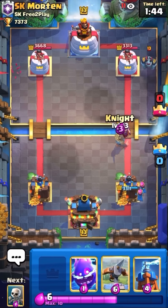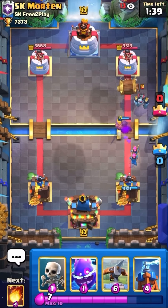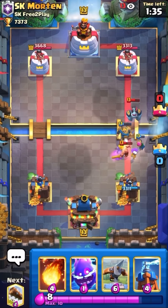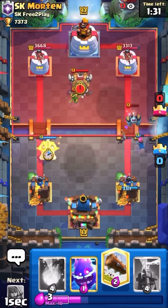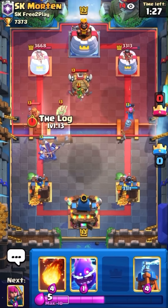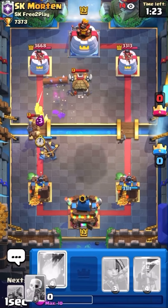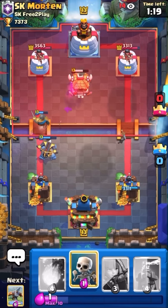I'm gonna go Knight just so the Mother Witch doesn't kill my Archers, and I'm gonna go Skeletons to protect my Archers. That's a dead push — I'm gonna go Expo. He's gonna go Goblin Hut at the same time. He has Prince — that's pretty interesting. I'm gonna go Log. He has like three elixir something right now.